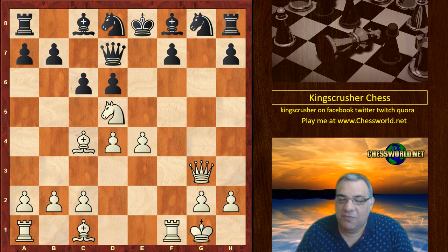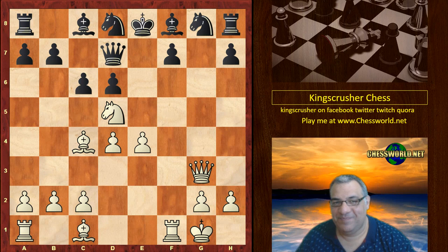I wonder if you can discover what the hidden threat white had in mind, which he uncorks in this position. I'll give you five seconds starting from now. It's a very nice tactic - I hope you got it. Boom! Queen takes g8, hitting the rook!